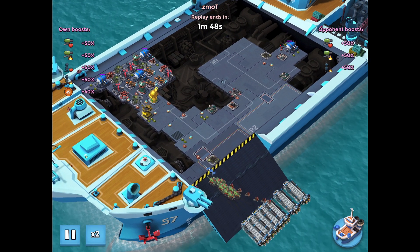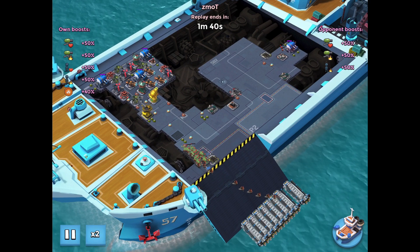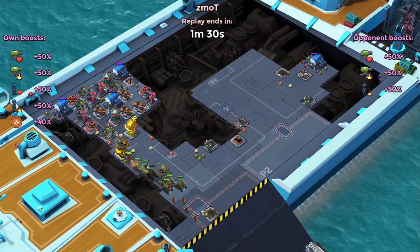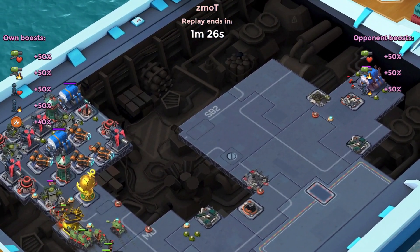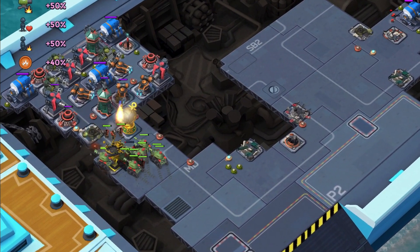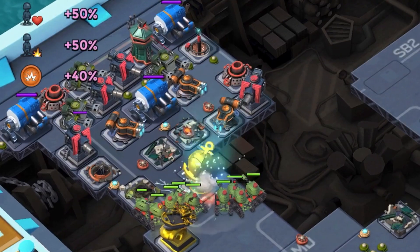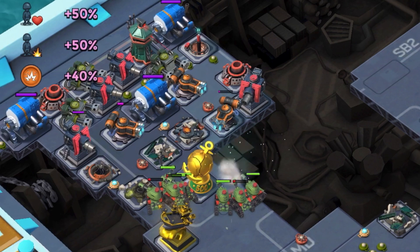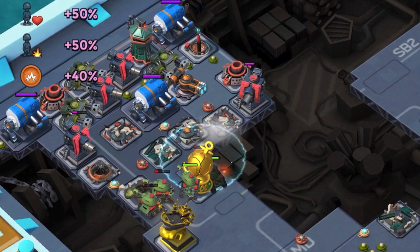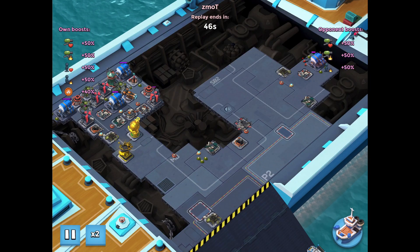He lands the bulk of his forces, including tanks and two boats of heavies in sequence. As his tanks get closer, since he used up all of his critter boxes on the right engine, he's having trouble clearing the mines there. And because his tanks are so slowed up by the shock mines, they got eliminated one by one.